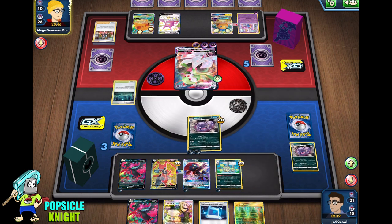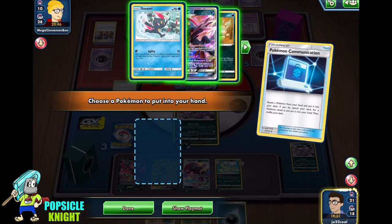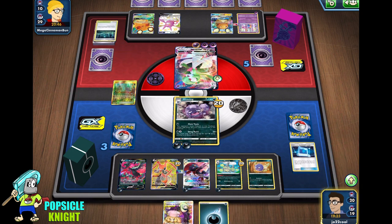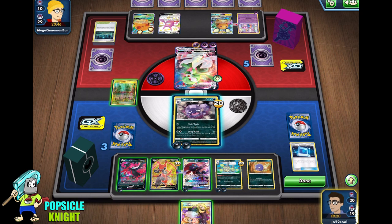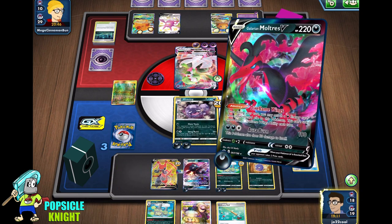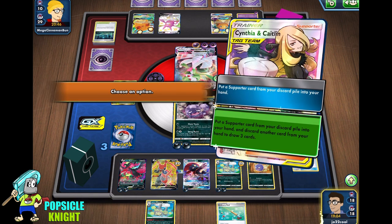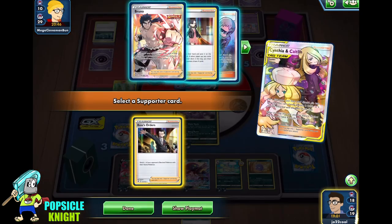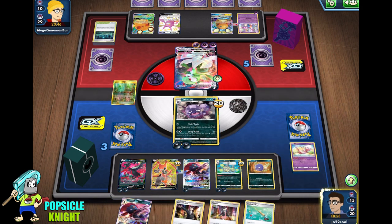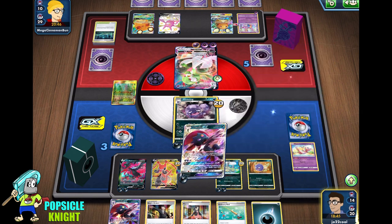Let's go ahead and put Weezing in the active. We can use Pokemon Communication to get a Koffing, replace their Stadium with ours, and put an energy on Weezing. Exciting Stage for two. We need another Weezing attacker. Dire Flame Wings to add another energy. I'm going to discard one, use Cynthia and Caitlyn to get our Boss's back and draw three cards. We can use Viridian Forest to get another energy from the deck, which we can discard if we need another energy from the discard to put into Galarian Moltres V.